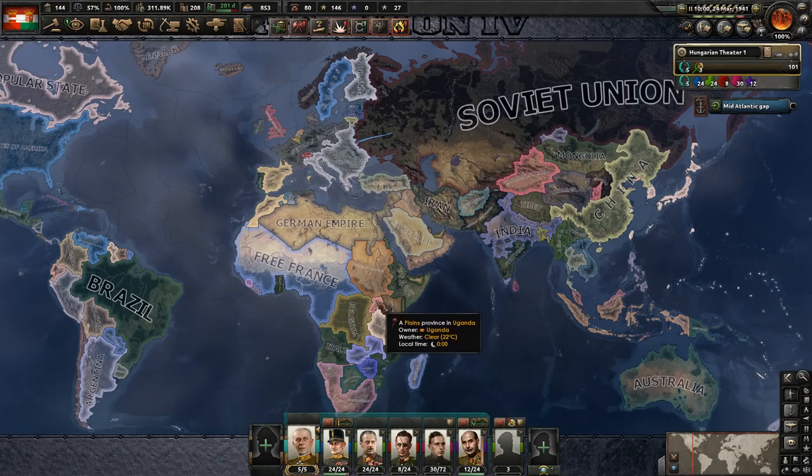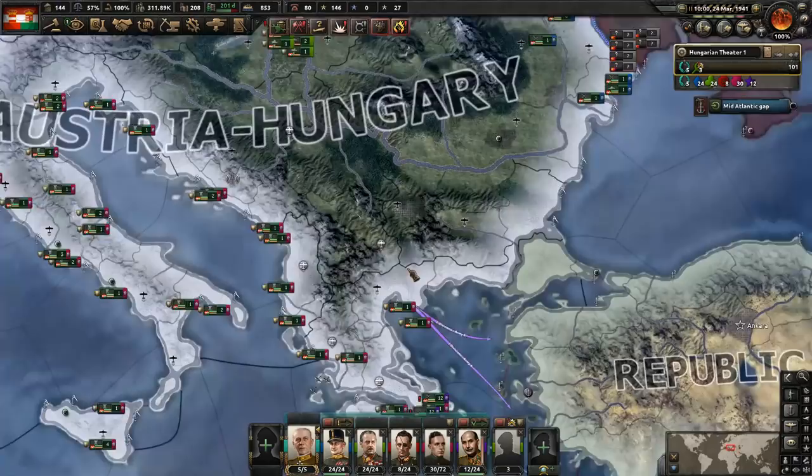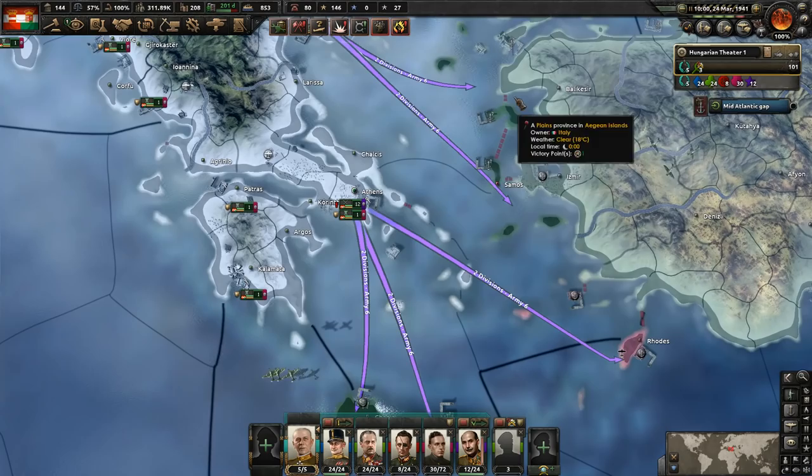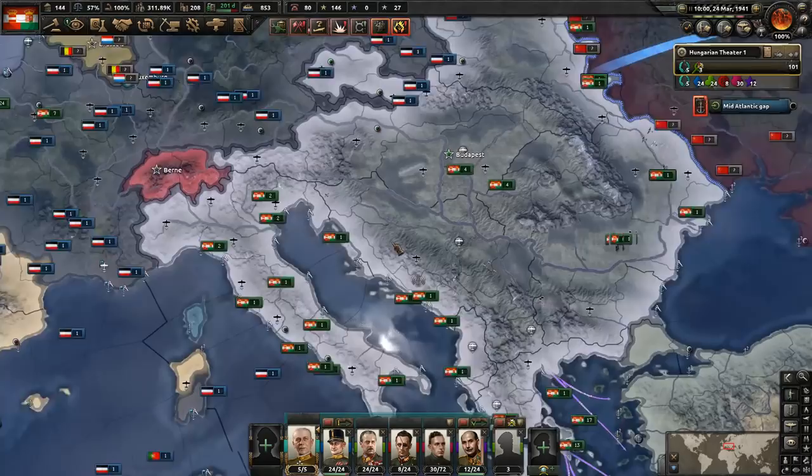Hey, what's up guys, I'm Praetorian and welcome back to Hearts of Iron 4, as we are playing with the Battle for the Bosphorus expansion as Austria-Hungary. On this episode we're going to be doing the naval invasions of all the territory that the British and Italians have under their possession. We're going to send two divisions into every port for a total of ten divisions.